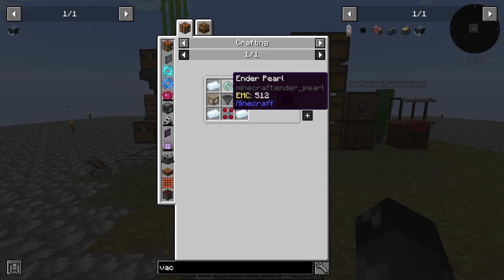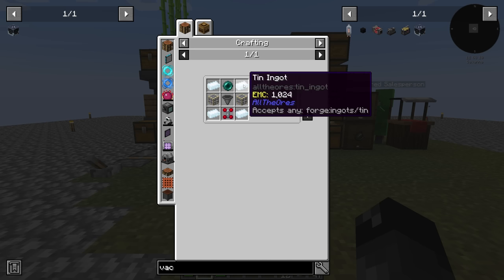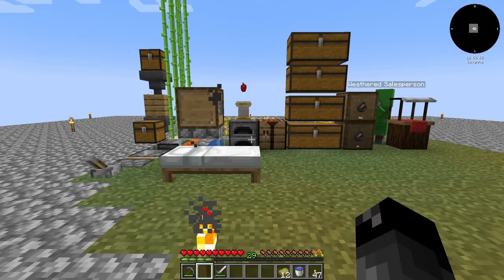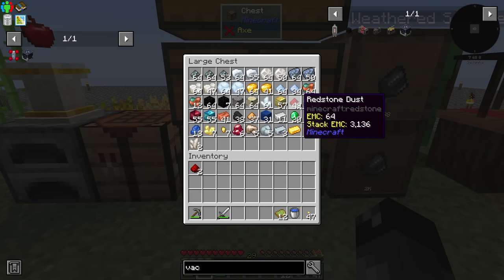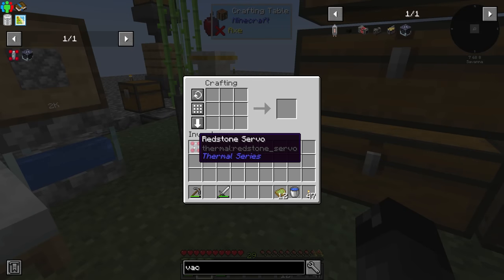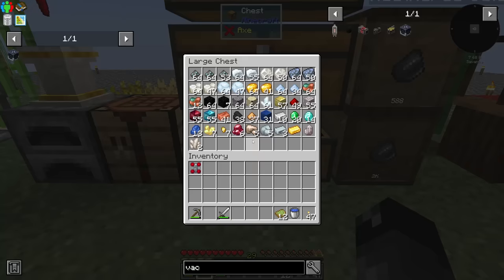The Vacuumulator still requires an ender pearl. We're going to need some tin ingots, some glass, a hopper, and a redstone servo — which is just two redstone and iron, that's easy enough. Let's go ahead and craft one of these and see what happens. Iron and redstone — we got a redstone servo, and then the Vacuumulator itself needs some tin.